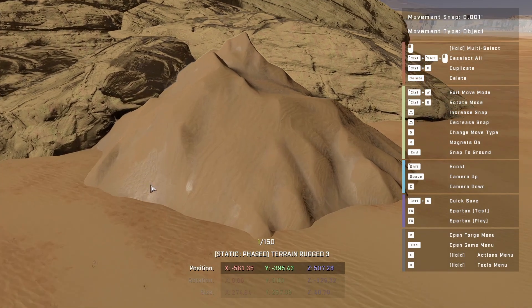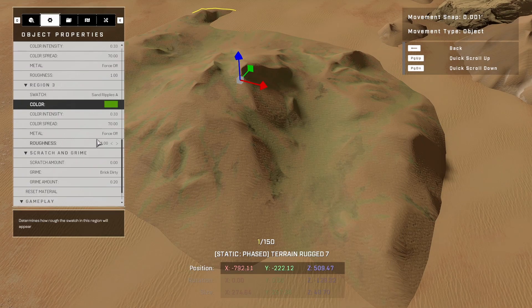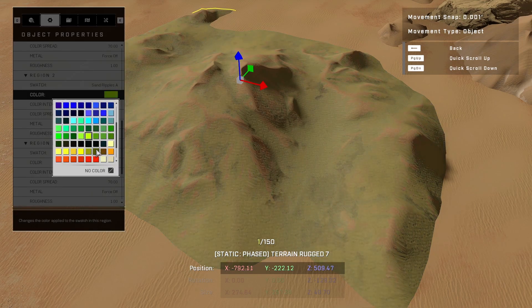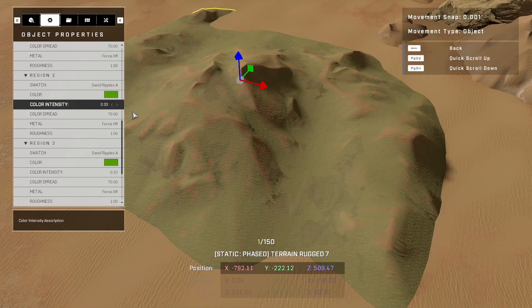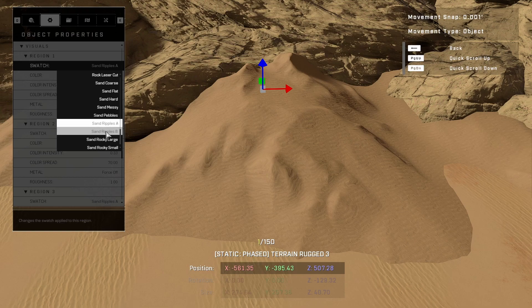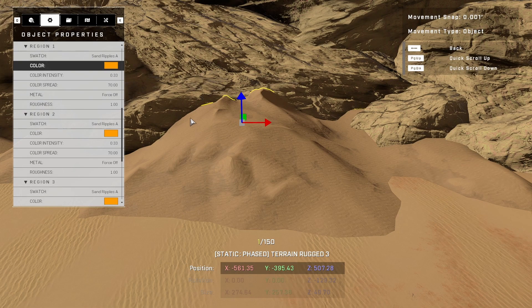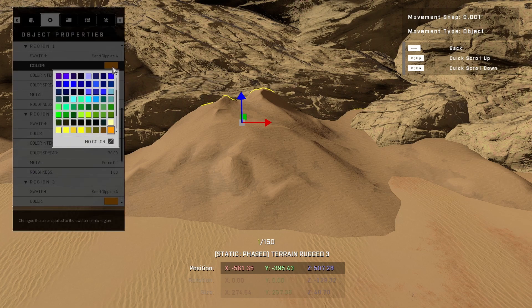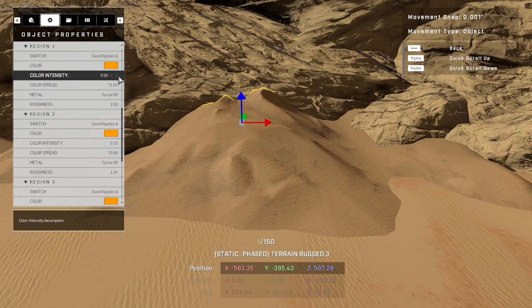Some of these dirt textures have a slight reflective look. If you want a grass texture, you could do that too, but it always involves a lot of fine tuning — you have to mess with color intensity and color spread to match the color you want. You may also notice the texture has either sand dribbles A or sand dribbles B. B is like an inverted color, but it also mixes depending on the color spread and intensity. The three regions correspond to different areas of the texture on this object, so you can change the values slightly across them to make it look a bit more varied.